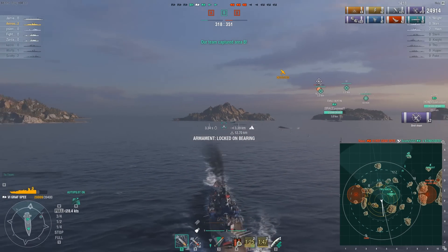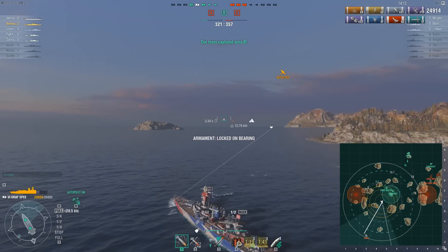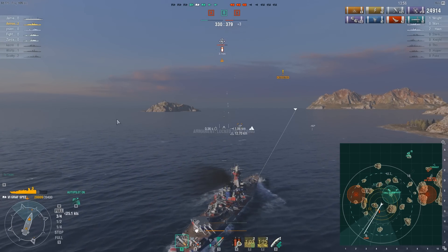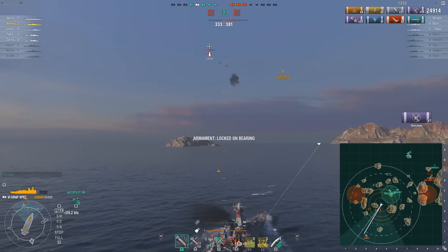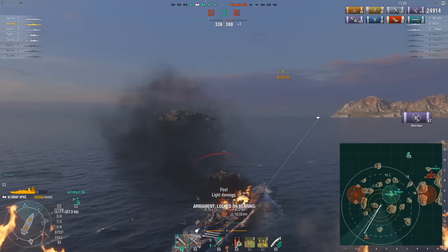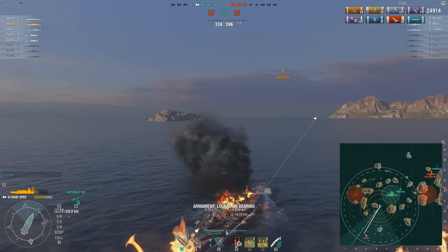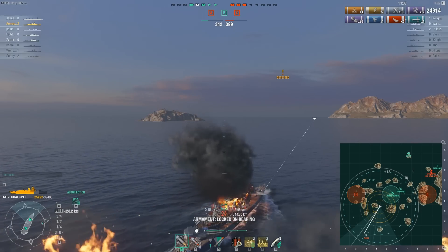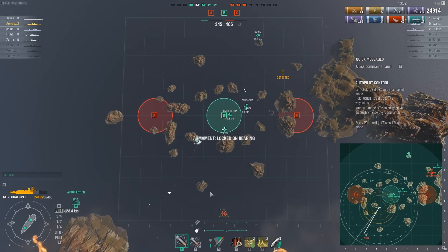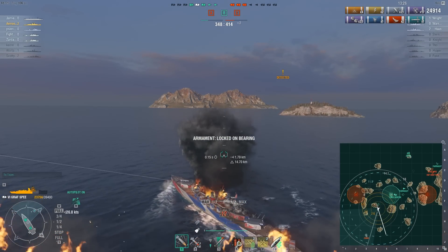One strength I didn't mention: this carrier seems to avoid normal carrier matchmaking. As you can see there are two carriers on both teams, but I'm an extra carrier on our team, so we actually have two carriers while the enemy team only gets one. That's probably going to be something people will complain about on Reddit. I am actually fighting a tier 5 carrier that's lower tier, but somehow my fighters still lost to his — I think it's just unfair.